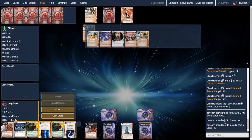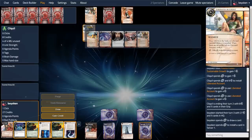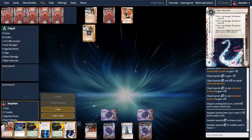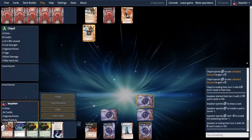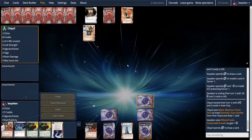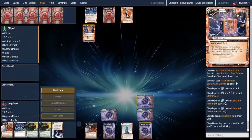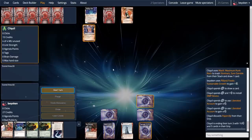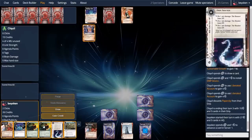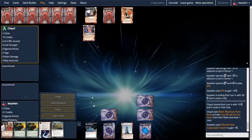Even though our opponent basically handed us our alternate win condition on a silver platter — drawing us into the Punitives and giving us money to fire — we still want to put agenda pressure on our opponent, induce them into running the remote and making mistakes. We still want to be scoring agendas; we can't just sit back and money up waiting for them to steal one. Our opponent responds nicely to our turn 1 gambit by liberating an entire Liberated Account's worth of money — they are now kind of out of Punitive range, which concerns me a bit, as the Punitives are meant to protect the agenda I have sitting in server 1.